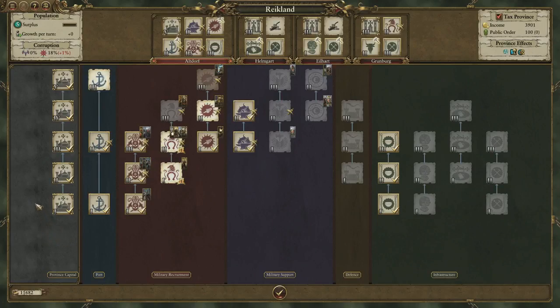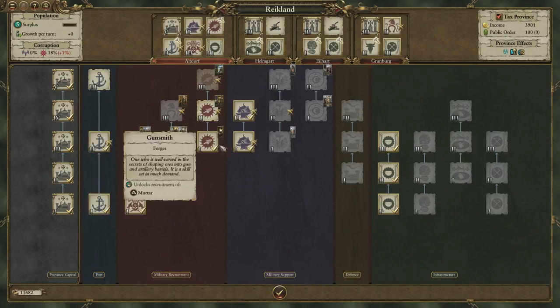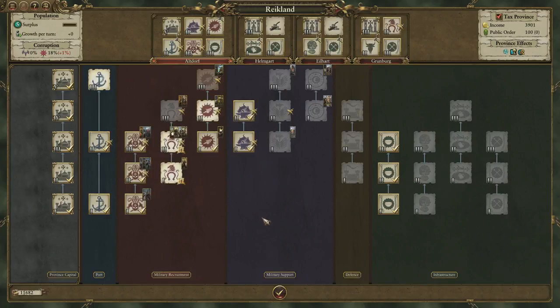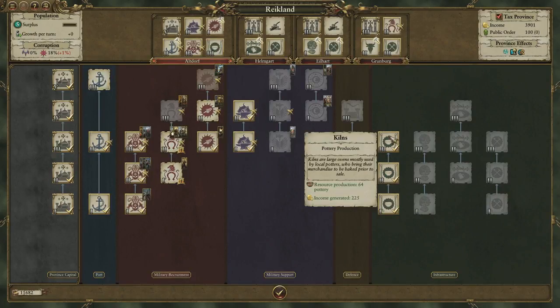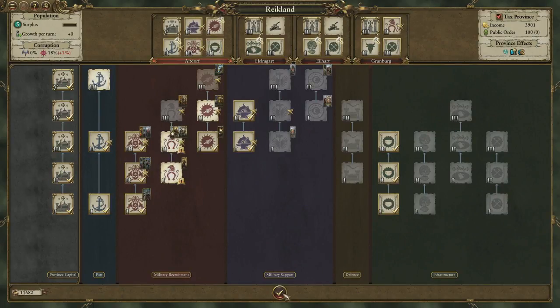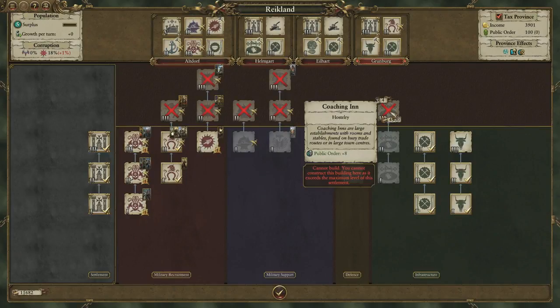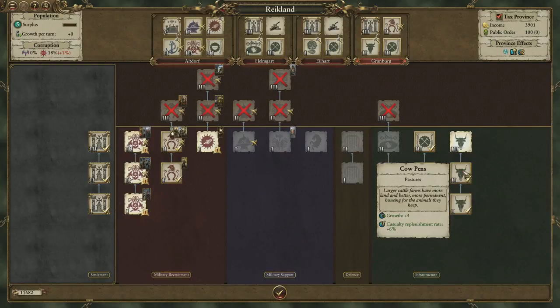Here in the building browser for Altdorf you can see what we've built and of course what we're driving towards in terms of recruitment. Income is derived from our capital city, various cash-generating buildings in outer settlements, plus any exploitable resources in the region. We've got some clay pits in Altdorf here for example, so that's contributing towards our trade tariffs. And if we examine Grunberg here we can see that certain chains are limited by the maximum size of the settlement, and with pastures in this region we can use cattle to bring some good growth and replenishment benefits to the province.